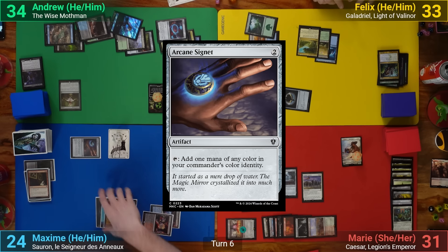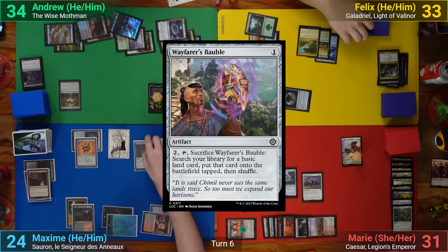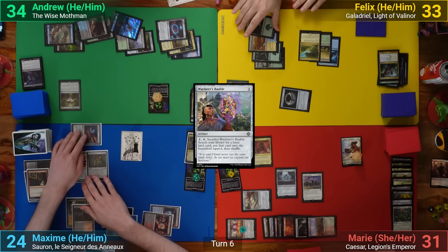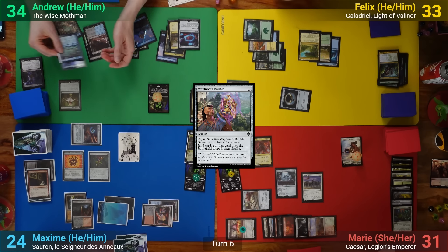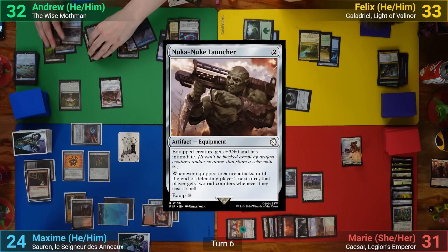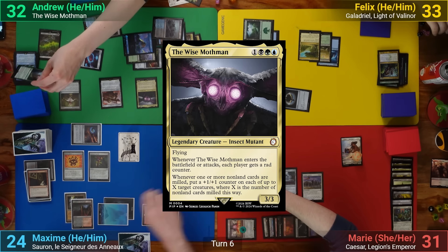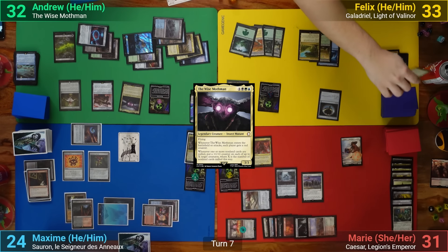Max plays an Arcane Signet, a Recto Signet, and a Wayfarer's Bauble, essentially spending his whole turn ramping, then passes. I draw, mill two losing both rad counters as they're non-land cards and take two. I play a Tainted Isle, cast Nuka-Nuke Launcher, then recast the Mothman again giving everyone another rad counter, and pass.